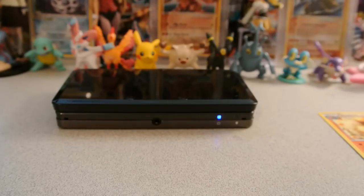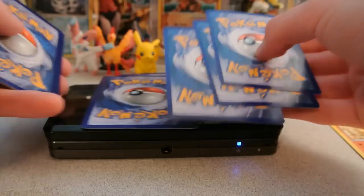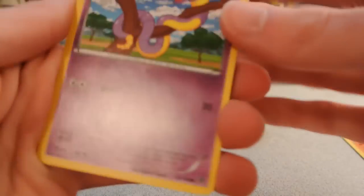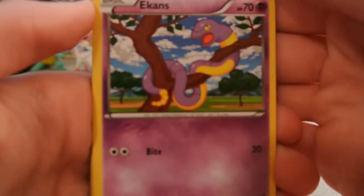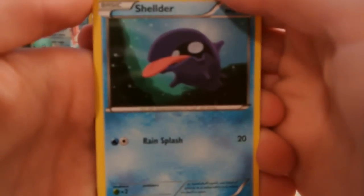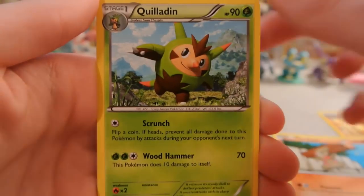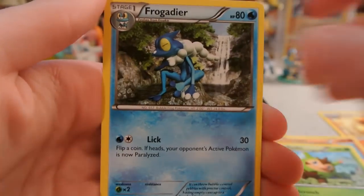Because Yveltal actually has a resistance to Fighting and a weakness to Lightning. So we have Ekans, Fletchling, Shellder, Taillow, Timbur, Quilladin, Fairy Garden, and Frogadier.